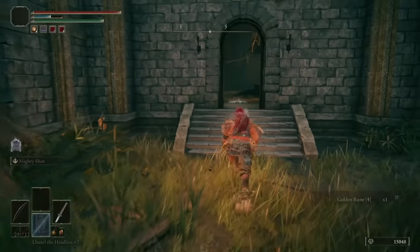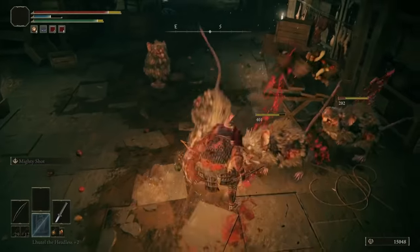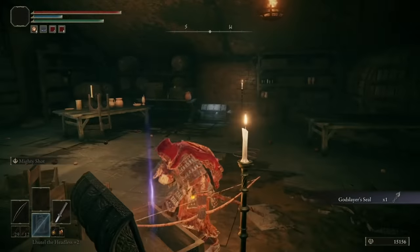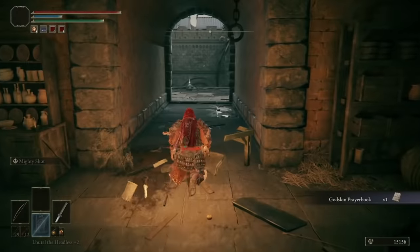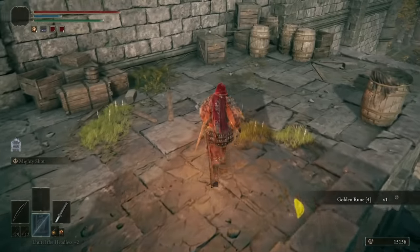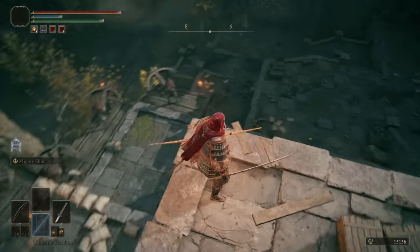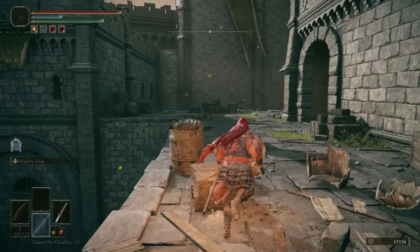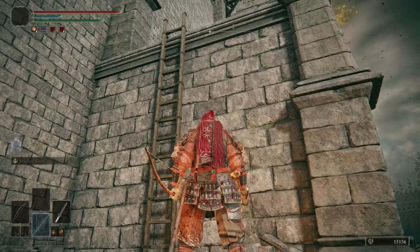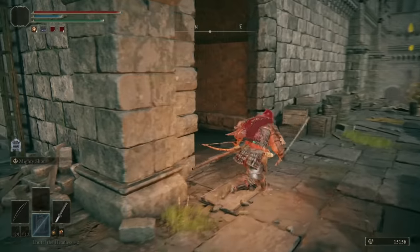The final area of importance off the courtyard: facing back down the main stairs, head right through a little tunnel with a few rats to kill. More importantly, there's another stone sword key room where you'll find a Godslayer's Seal and a Godskin Prayerbook. The seal increases the potency of Godslayer incantations, and the prayerbook gives you access to a few Godslayer incantations. Continue out and you're in another big open area — hook round to the right and there's a ladder leading up to platforms with enemies and loot worth exploring.